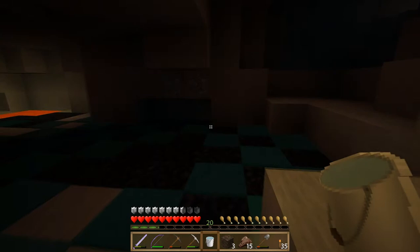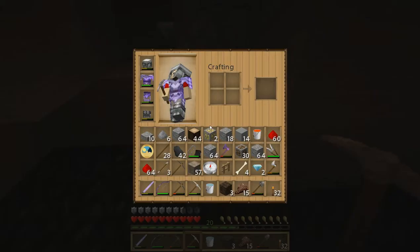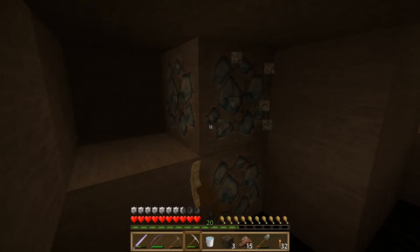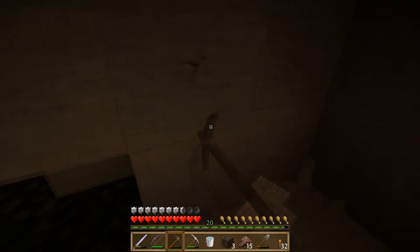We'll use our water bucket to make this area just a little bit safer, and make sure we relight it because we don't have that natural light from the lava anymore. I think this area is pretty safe, so we're going to go for the diamonds now. We just want to make sure — especially the one that's closest to the ground — there's no lava under it. Grab these diamonds, and it looks like it's going to be safe.